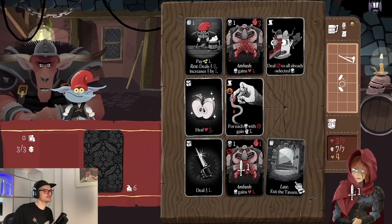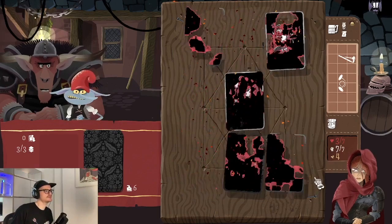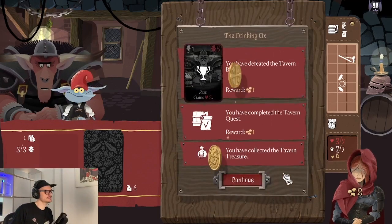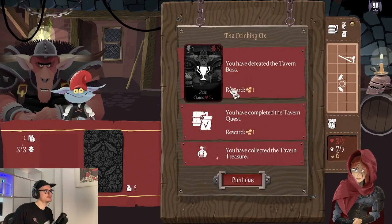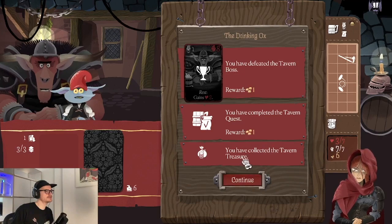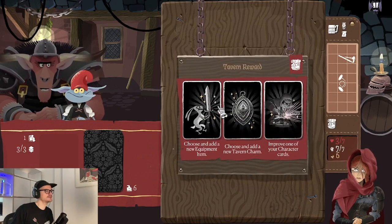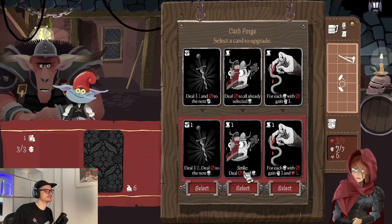There are different barkeepers that get harder and harder through the run. Nothing left for me to do — I'm just selecting my strength here and getting to the exit. You have to select the exit last — that's the 'finish' keyword. You get an overview: boss defeated, treasure collected, quest completed. Each time you finish a tavern you can get a tavern reward — a new item, a new charm, or improving character cards.